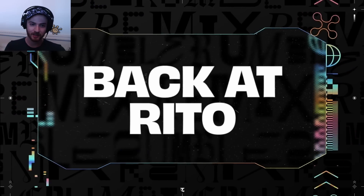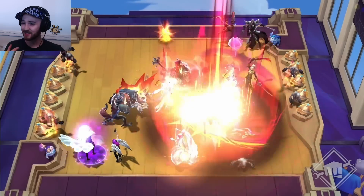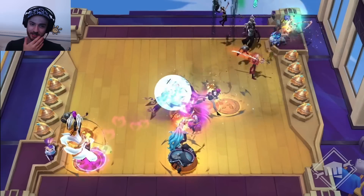Now let's talk about headliners — their fresh take on the Chosen mechanic from Fates. It's Chosen coming back. I never really got deep into Chosen since I started at Set 5, so I don't have as much history with it. They appear occasionally in shops and are purchased at two stars. You'll see it in your shop — it's more expensive like a dragon, but you're buying a two-star unit.